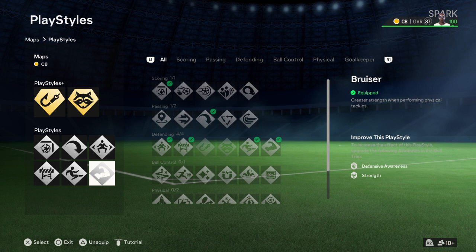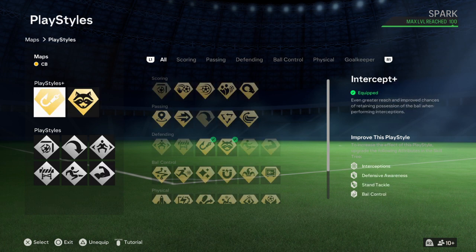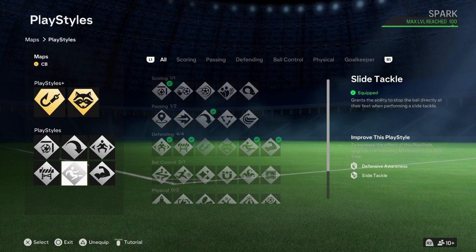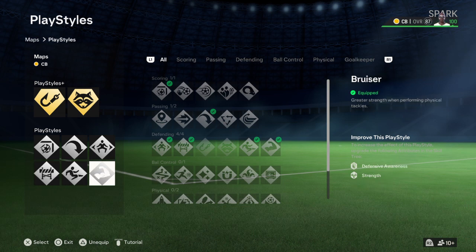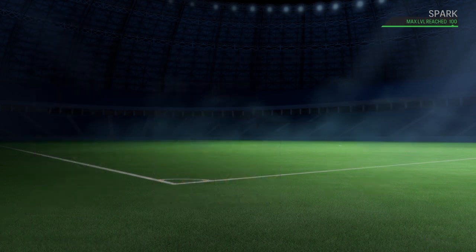I added Bruiser because she's a defender. I subbed it up with Intercept, because I put Intercept on the gold one to improve her interception, defensive awareness, stand tackle, and ball control. I added Bruiser there. They also told me to add Slide Tackle and Block. That's why I subbed Jockey with Bruiser — Bruiser is only defensive awareness and strength, but this combination gives more overall value.